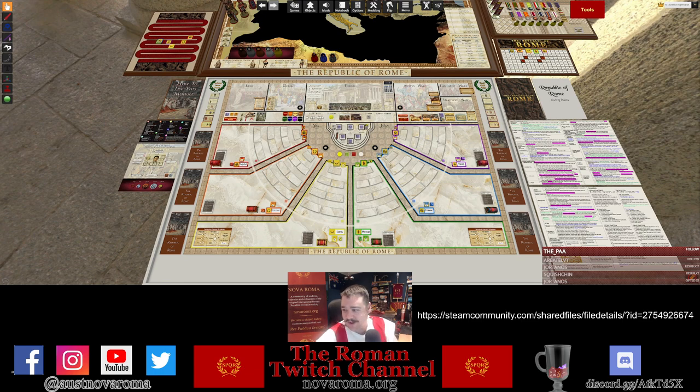One of our diligent players in chat says it's much easier than Roll20, and that's certainly right. We'd previously used Roll20 as our virtual tabletop, which was a little clunky — more designed for classic RPG-style games. For this style of board game, Tabletop Simulator and this module put together by Dan Real are far superior. Hello to Nova Roma senator Joe Tanos who has also just joined us live in chat — a pleasure to have him here.